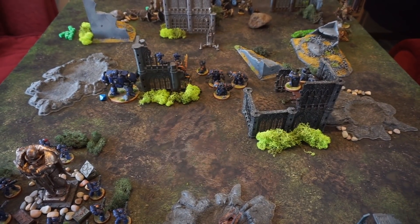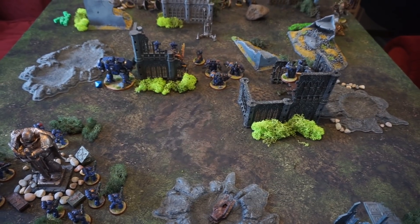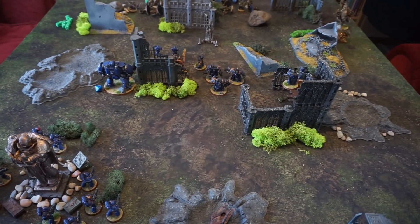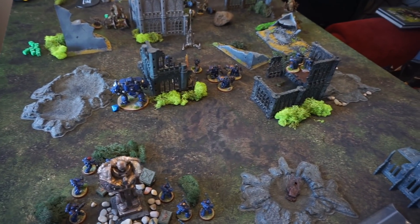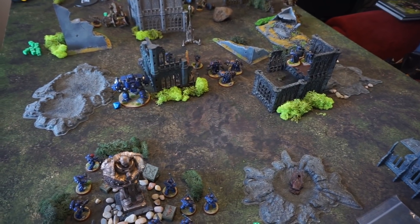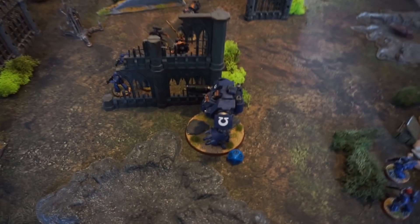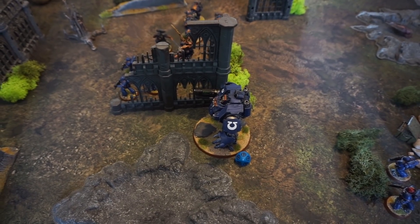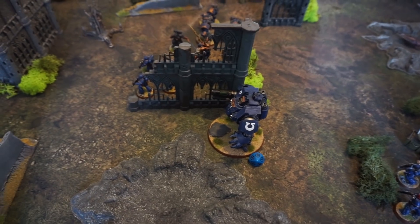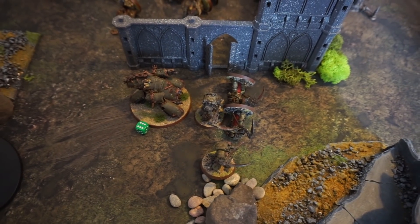End of Ultramarines turn 2 and that was an exceptionally effective turn. Where was this army on turn 1? Everyone knows that having a bubble of units around Guilliman is just a little bit strong, to put it politely. I had no idea it was just this strong. I think the standard approach is to surround him with 10-man Hellblasters, but even with the Centurions and Intercessors it makes a huge difference. The Redemptor did not fall back — he's hitting on 5s and 3 wounds from death. He shot everything into the Death Shroud Terminators and did absolutely nothing even with re-rolls.